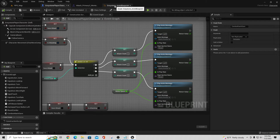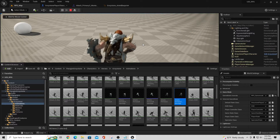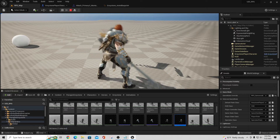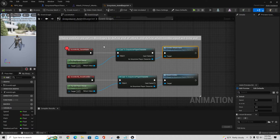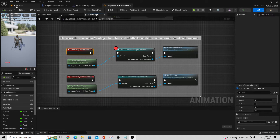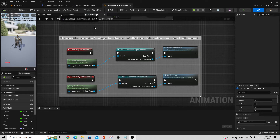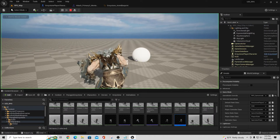I put a breakpoint in on the end notify Save Attack so you can see it fire. If I hit play and left-click, it should trigger inside that Anim Blueprint. I went over to the Graystone Player Character and put the breakpoint on the Combo Attack Save function — which is the actual function that gets called — since the breakpoint wasn't triggering where I expected in the Anim Blueprint.